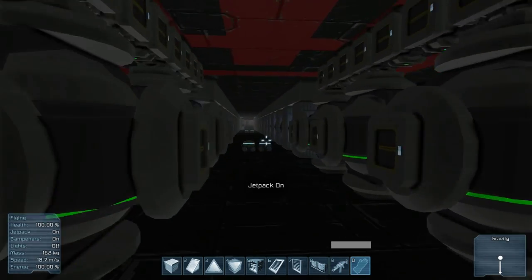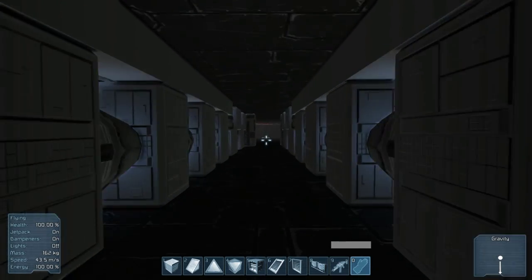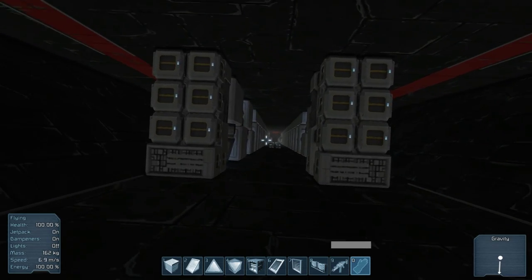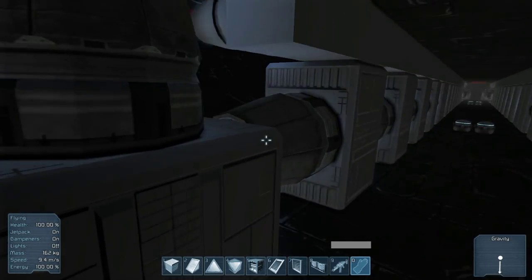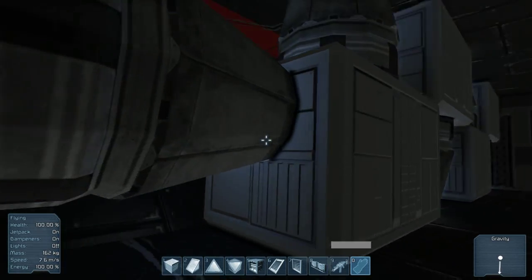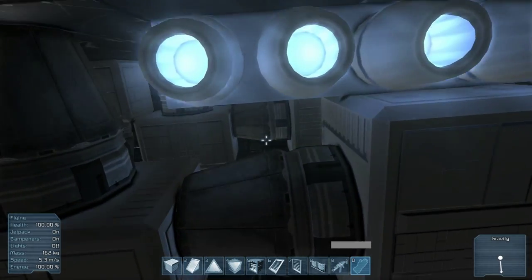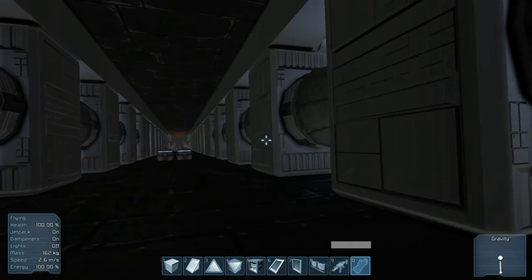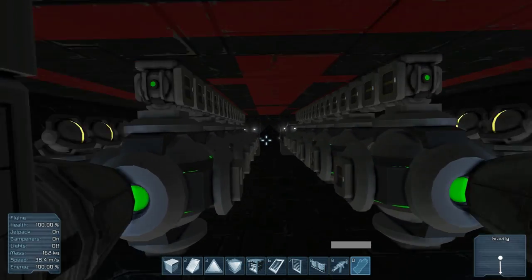Then we have the big room full of generators, and there are a lot of thrusters down here as well. This entire craft has no visible thrusters at all. Here we have up and down thrusters, here we have back and forth, and behind here we have side to side. You don't really see the blue thruster light that much when you're flying around, so it looks like it's actually floating in space, which is the intention.